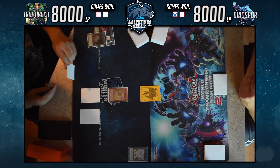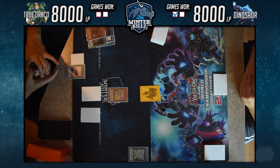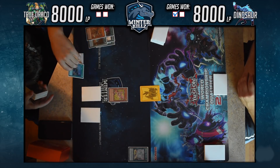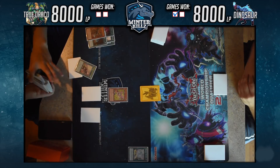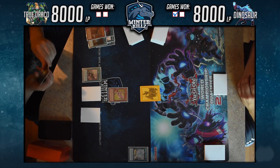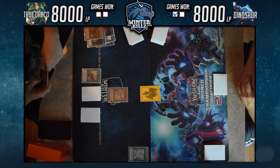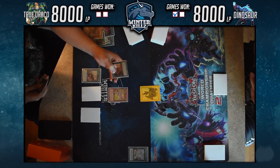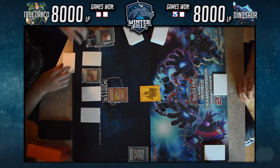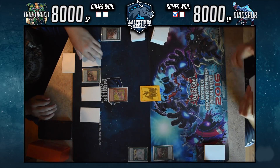I resolve Demise, activate Terraforming to add Dragonic Diagram from deck to hand — a pretty decent turn overall. I play Dragonic Diagram, activating it to destroy Ignis Heat from hand and net me a search, grabbing Heritage for one draw. I could have gotten greedy and summoned Ignis instead, popping Duality for two draws, but I had Rocky Boy in hand and didn't want to lose him to Demise. So I pop Ignis from hand instead and use my other normal summon on Rocky Boy.